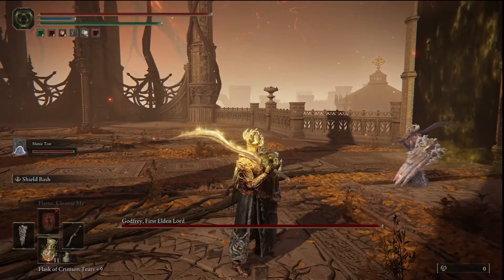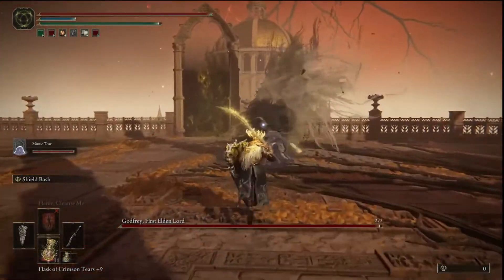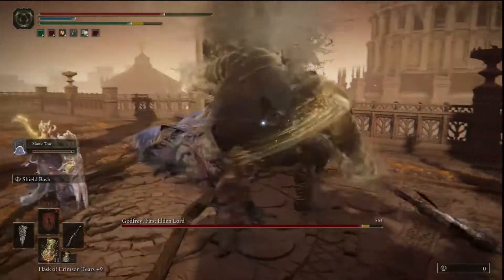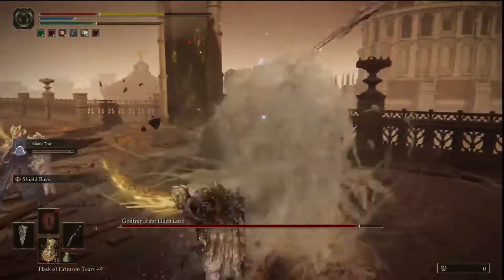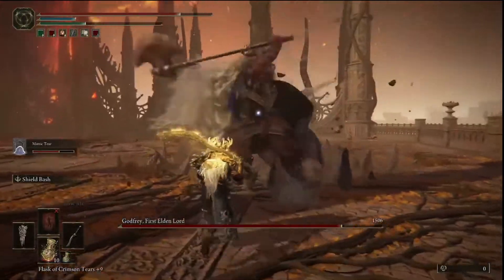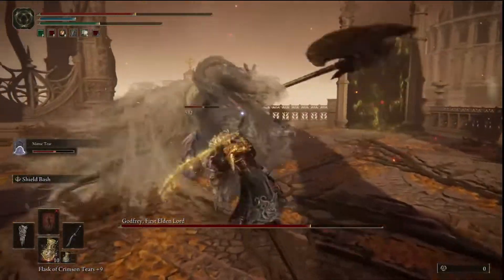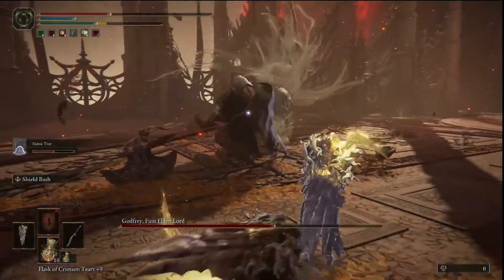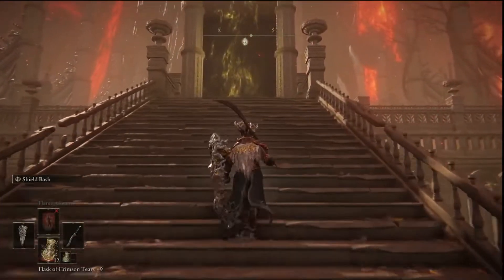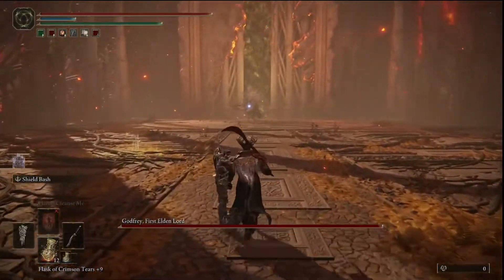Mimic, what are you doing? Mimic. Let Mimic do something. Let's take this slow on our own, map out his moves. That's the only hope we've got - Mimic survives till tier 2, or the second part of this fight.